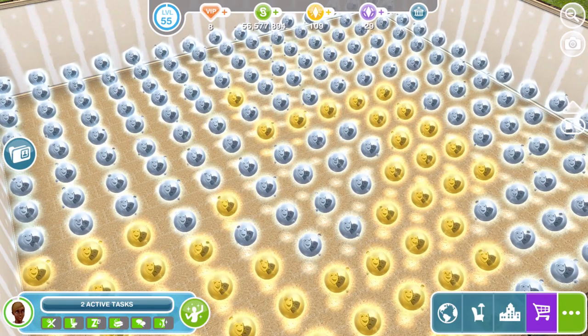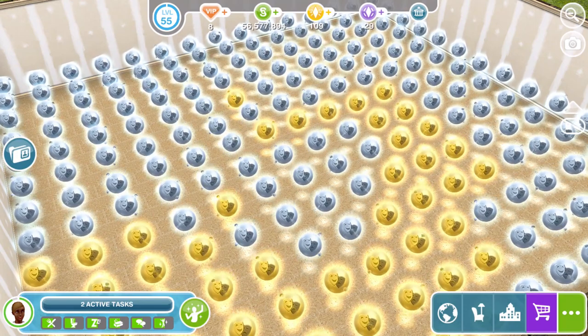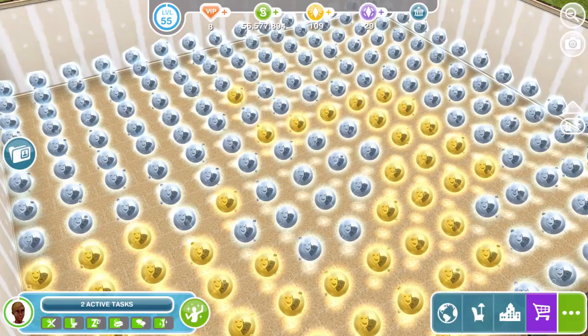I'm going to show you how you can make an absolute ton of life orbs, more than you will ever need. If you are new to this whole glitching thing with Sims Freeplay life orbs, the platinum life orbs you can sell for 300,000 simoleons. So using this glitch, you will be able to just have an infinite amount of money to create new buildings or do whatever you want to do within Sims Freeplay. But let's get started.